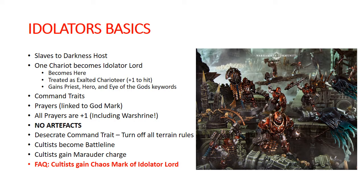So a quick refresher on what Idolaters does. It is a Slaves to Darkness host. It turns one of your chariots into an Idolater Lord. He gains the hero keyword, the Eye of the Gods keyword. He becomes a priest. He gains one of the prayers from the prayer lore, which is linked to his Chaos Mark. And he is treated as an Exalted Charioteer, which gives him plus one to hit. All prayers, including the prayers from your Warshrine, are done at plus one, so all of your Warshrine prayers are going off on twos.